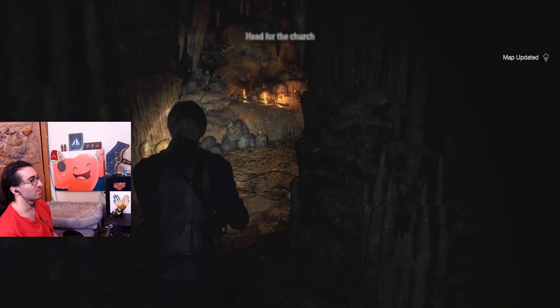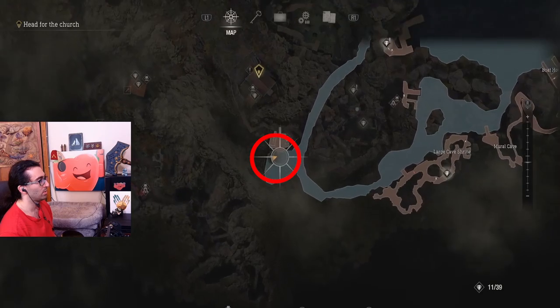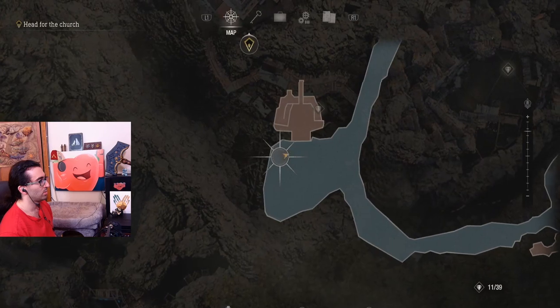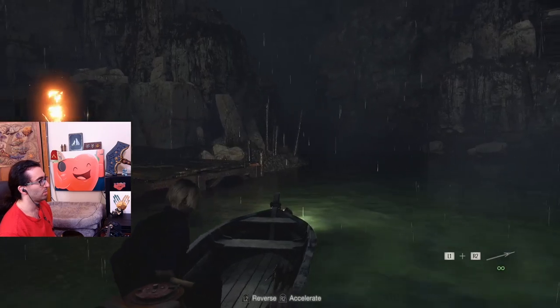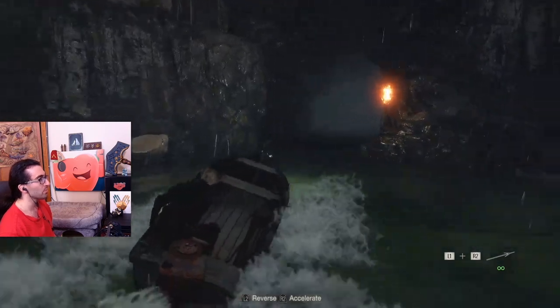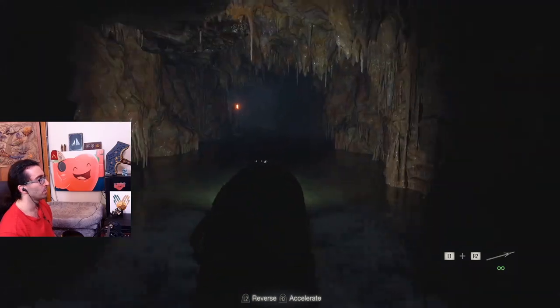The game will tell you to head to the church - this part's a little confusing. You're going to go right here, which is to the left of the lake, and instead of going straight up to the church you're going to go to the right. There's a tunnel that doesn't show up on the map. You can't go to the very top of the lake and go that way - you have to go from this section I'm showing you, then through this tunnel. Just stay on the left side and you're going to get to the merchant.